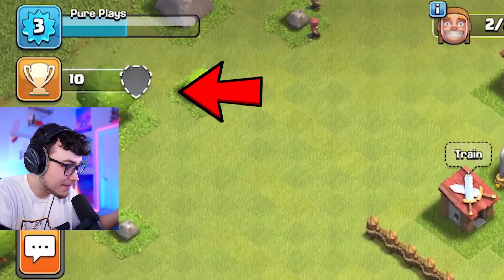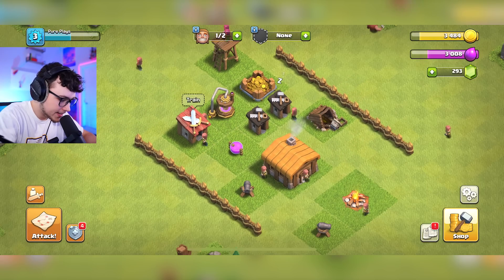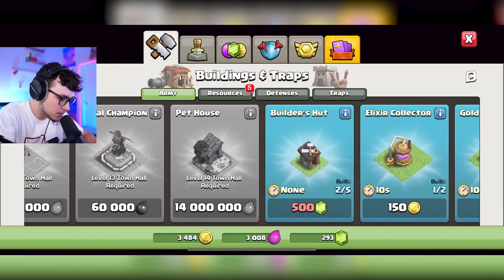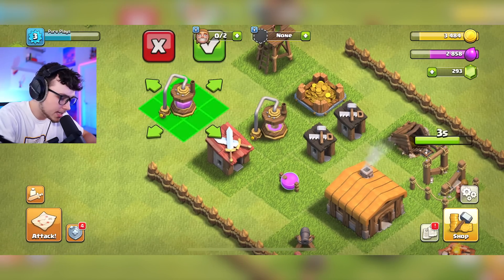That was our first ever attack and we have 10 trophies now. Our archer tower is done, and we have a gem box so we're gonna remove it to get those 25 gems. Now let's see what else we need — let's go get this gold mine, and then we're gonna go back and get this elixir collector as well.